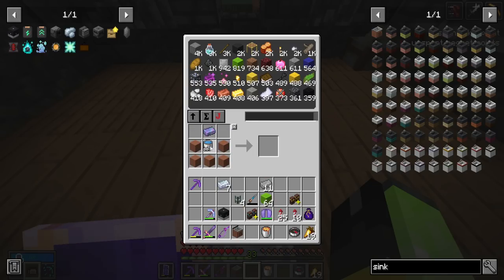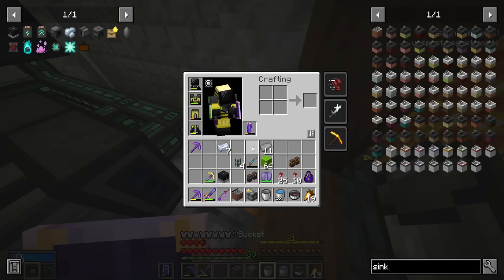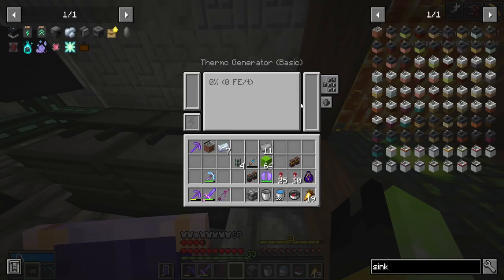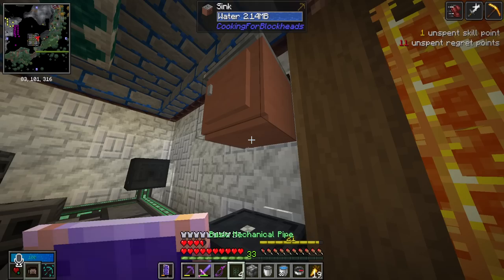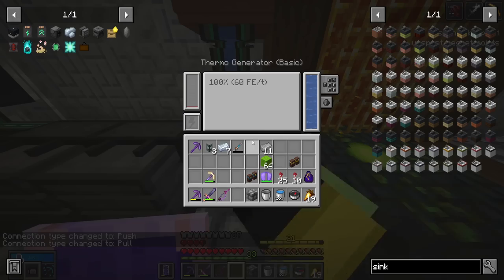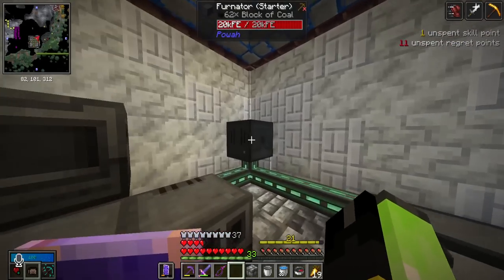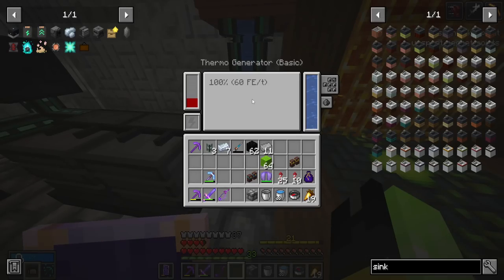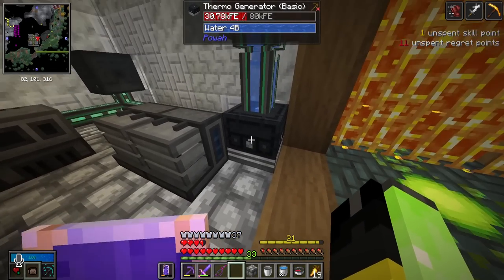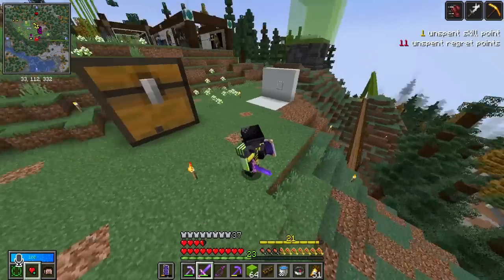We got ourselves a sink and an extra infinite water bucket. The way it works: put a hot liquid like magma underneath the thermo generator, place it next to the magma, then put the sink above, attach a mechanical pipe, and use the configurator to pull water out into the generator. It's producing power! Now we don't have to burn through all our coal — we have pretty much infinite 60 FE per tick. We can keep upgrading it if we need more power, though it gets more expensive each time.